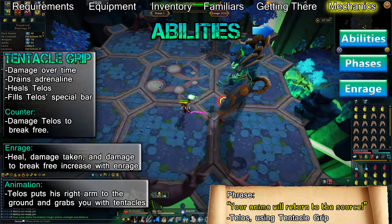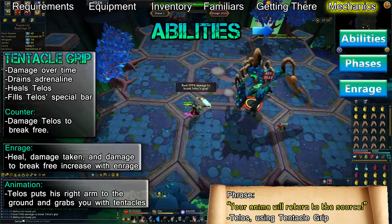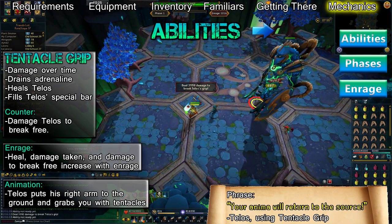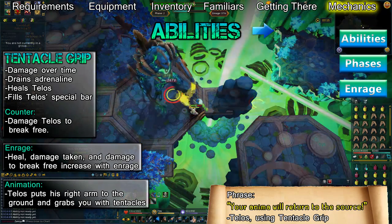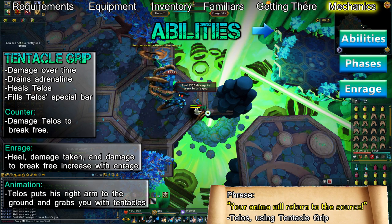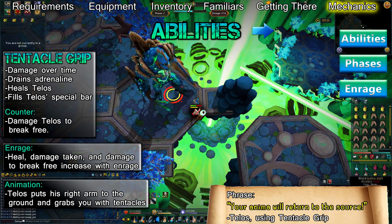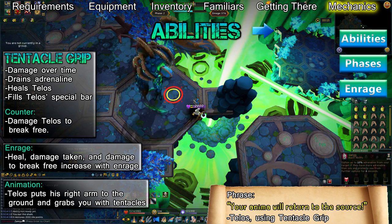Telos will put his arm to the ground and say 'Your anima will return to the source,' then grab you with tentacles. If you're using magic or range, you'll remain in your current location, but if you're using melee, he'll drag you into melee range. This ability applies a damage over time effect and drains 10% of your adrenaline per tick while healing Telos and filling his special bar. This attack lasts for about 14 seconds or until you break free by damaging Telos, and is only used during phases 1 and 2.